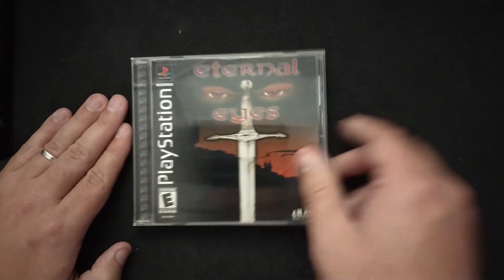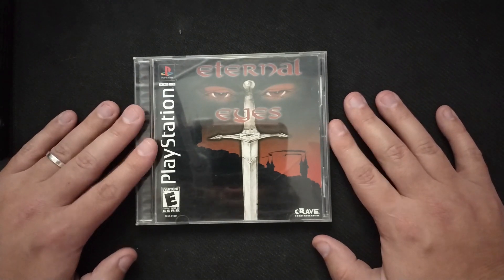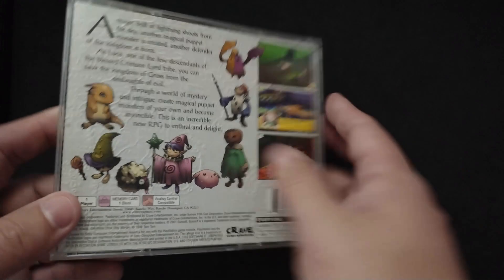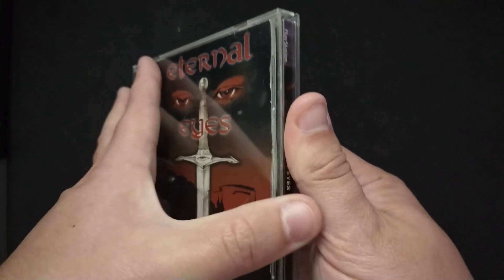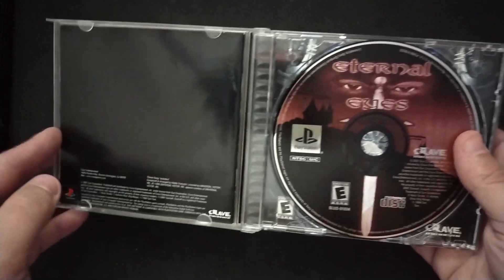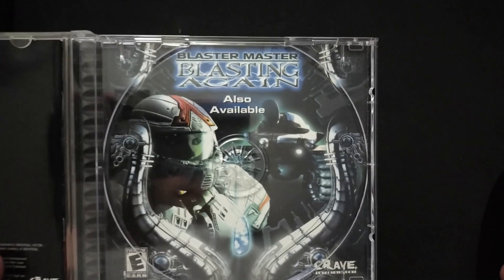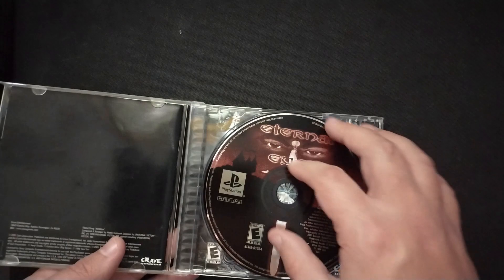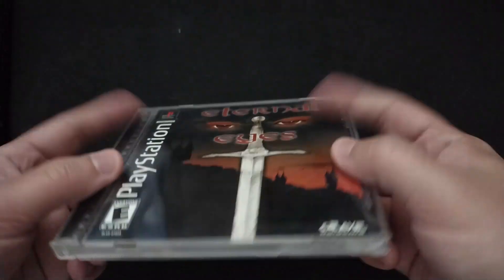Now we have Eternal Eyes, a PS1 strategy RPG. You look at that cover and then the back — this is one of those instances of a Japanese game that came out in America where they Americanized the cover art. That used to happen quite a bit back in the day; I'm thinking of Mobile Light Force as another example. Everything I've seen says it's a pretty average, mediocre game — and oddly, it has an ad behind the disc instead of background art, which I've never seen before. Apparently this game was only $10 MSRP when it came out, and I'd never heard of it, so I decided to snatch it.